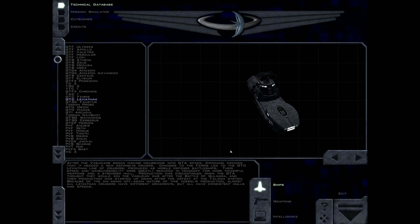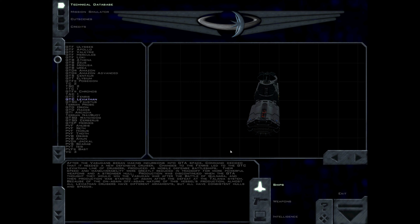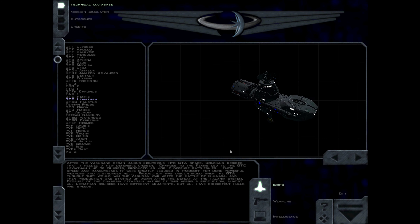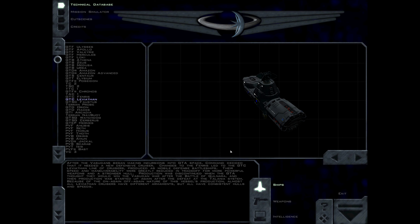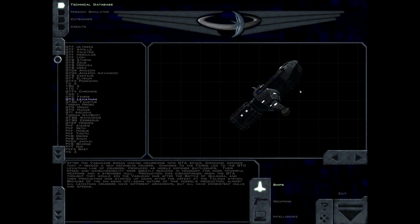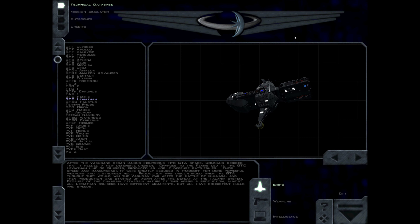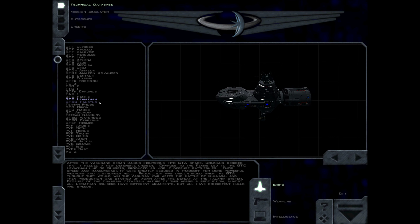After the Vasudans began making incursions into GDA space, command decided that it needed a new defensive cruiser. Changes to the Fenris led to the GTC Leviathan line of cruisers, produced as mobile defence battleships. Their speed and manoeuvrability were greatly reduced in trade-off for more powerful weapons and a stronger hull. Production was discontinued when the GDA thought they would win the war after the Battle of Gulnara, then started up again after the defeat at the Delania system. Because of this, almost all Leviathan cruisers have different armaments, but all have consistent hulls and speeds.